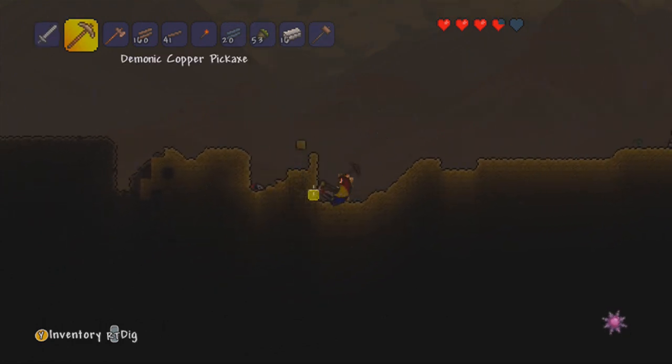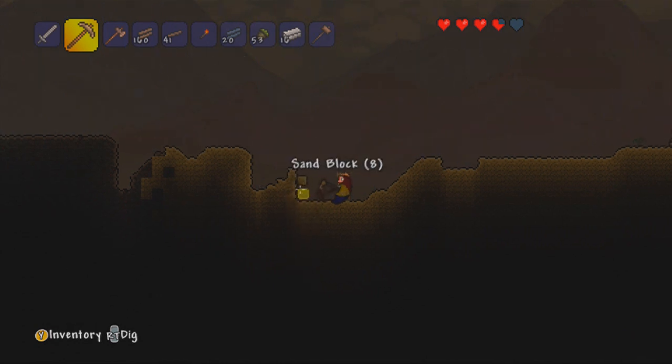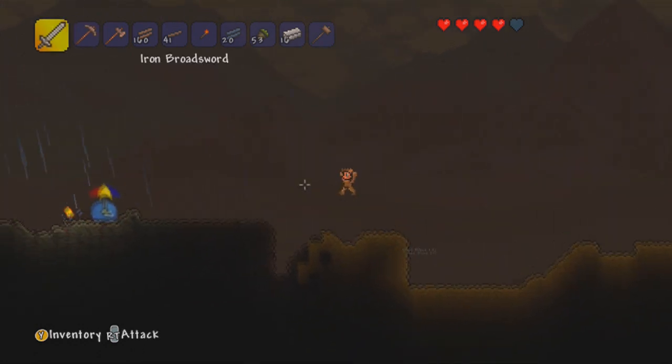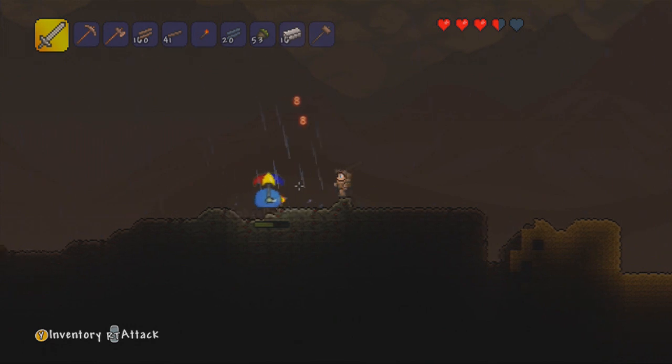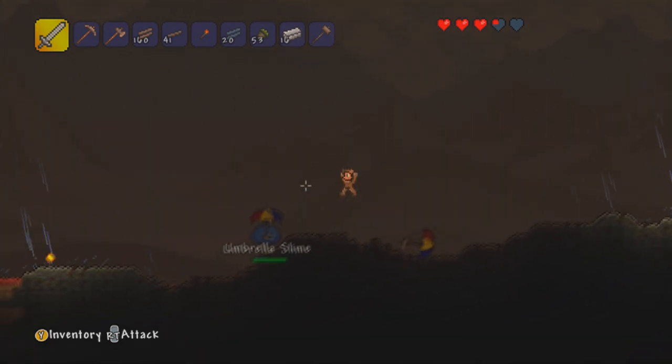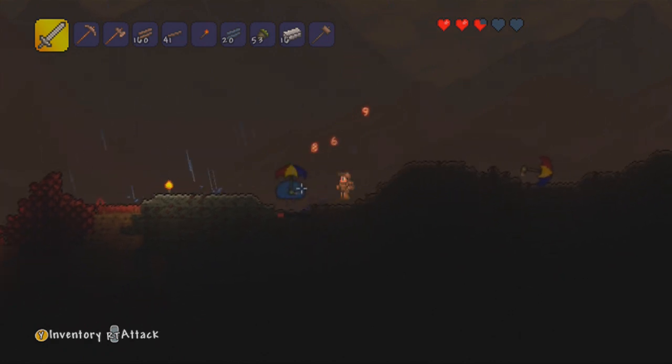Die slime! Now, I don't actually think they have a chance of dropping these umbrellas, but I know you actually can find umbrellas and they're quite helpful for mobility. I do like the animation of the rolling umbrella, I think that's pretty smart.